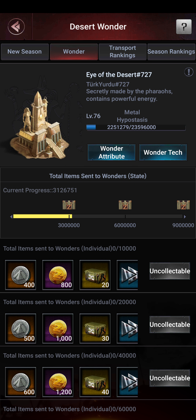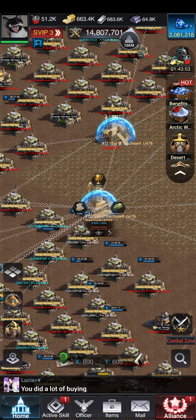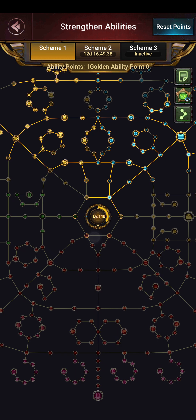Next week in Desert Oasis, the task will be how many fourth-level mines you can take, and you'll get obvious rewards. Each day the number of territories you can hold increases depending on your ability level and skill scheme.